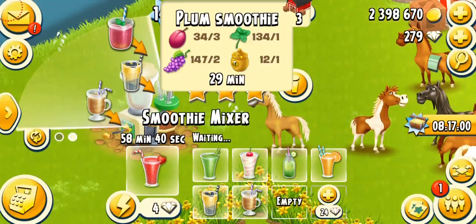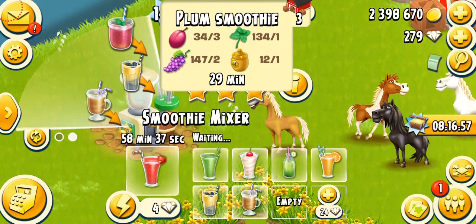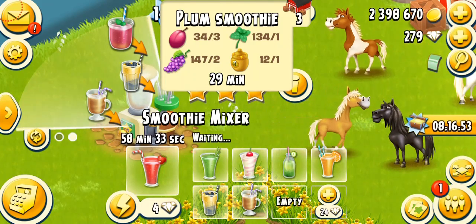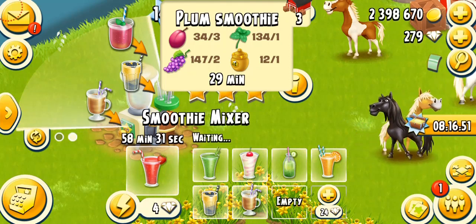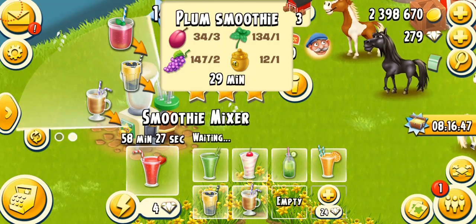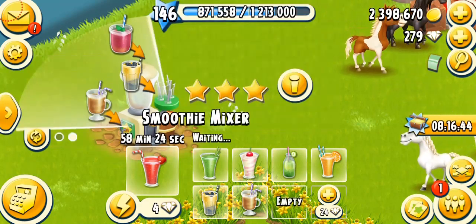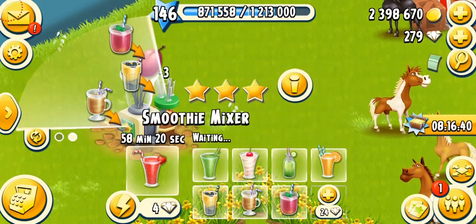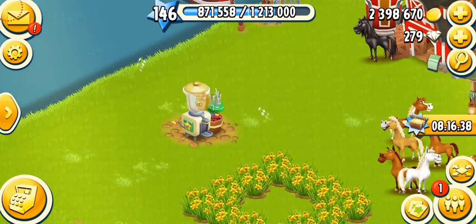Coming back to the last product, which is also one of the highest level products in the game - plum smoothie. I only have three, I can't believe that. It needs one honey, three plums, one mint, and two grapes. Not a lot of dairy or sugar products that you're going to need except for your yogurt smoothie. So lots of fruits and vegetables you're going to need to make smoothies.